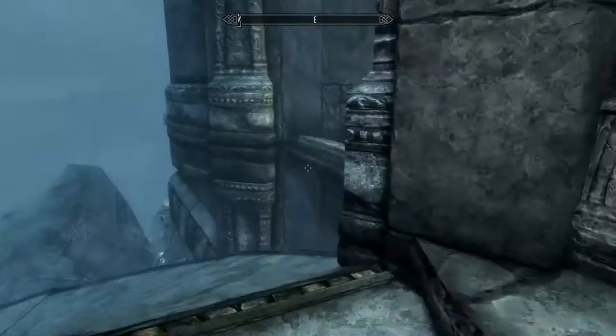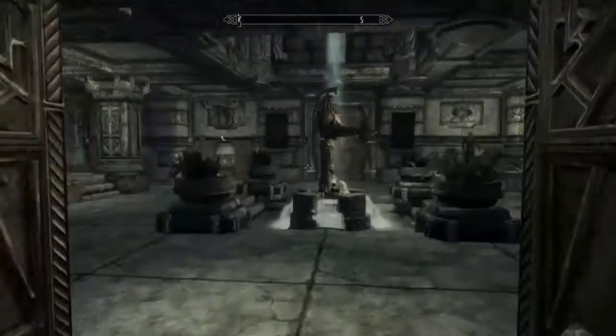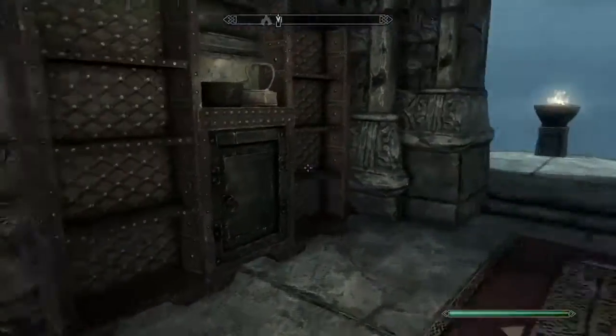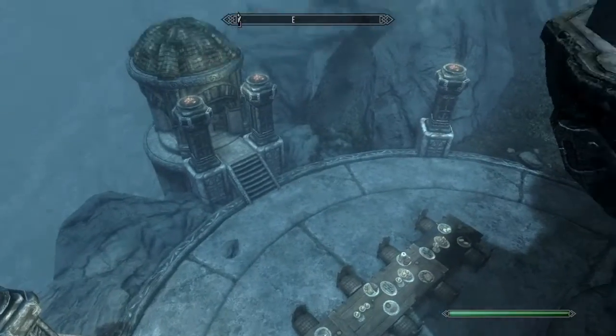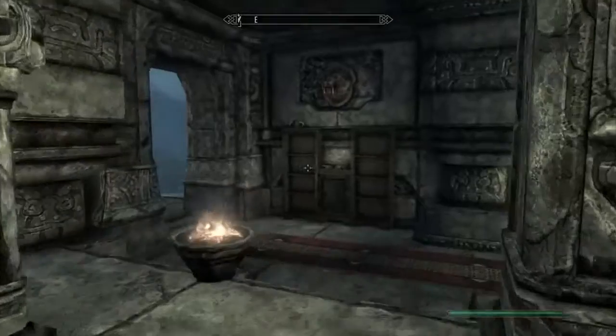There's an upstairs and a downstairs to this place. I'm going to do the upstairs first. Immediately right off the bat you see some cool things. You can see the Dwemer centurion just chilling there in the fountain — I thought that was really cool. And I got mesmerized by that giant safe, so that's why I sort of stopped with the double take. Really, this place is pretty phenomenal.